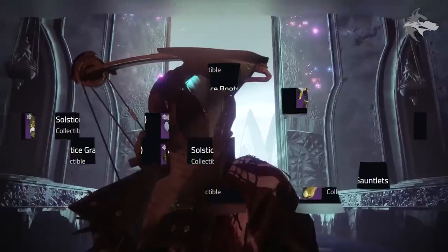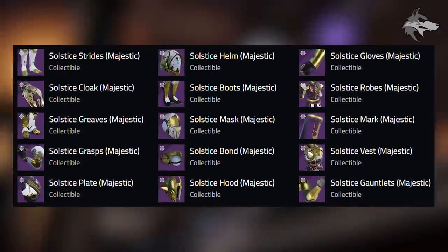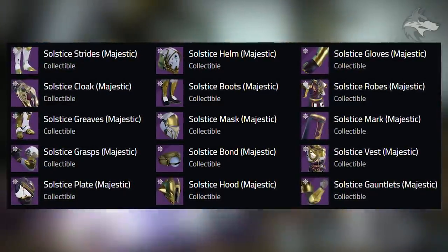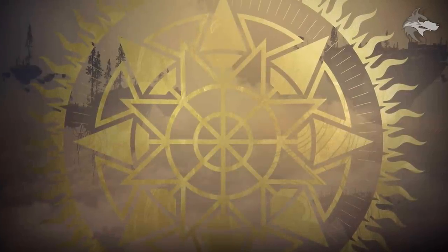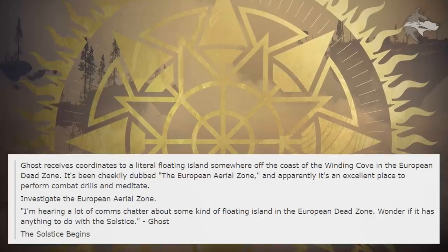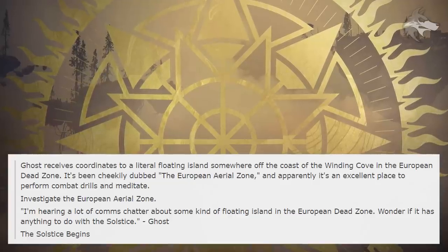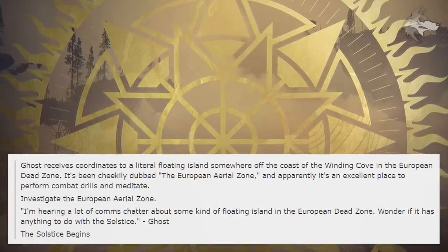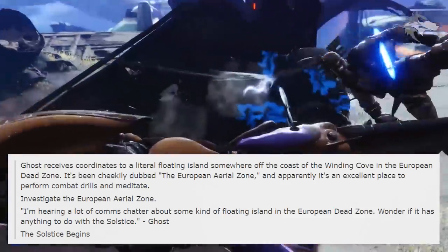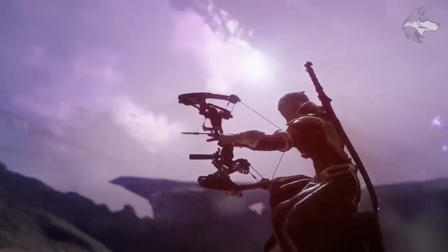We can now see icons for the majestic sets of gear for Solstice of Heroes this year — these are on Destiny Sets, but the perks and things like that are still classified, which is pretty curious. We do have a bit more information about some of the content, posted by ThenDot on Reddit: the Ghost receives coordinates to a literal floating island somewhere off the coast of the Winding Cove in the European Dead Zone, cheekily dubbed the European Aerial Zone — apparently an excellent place to perform combat drills and meditate.